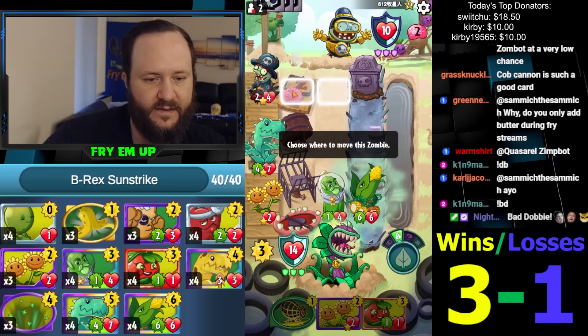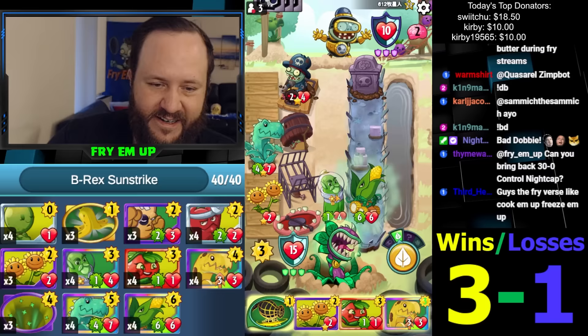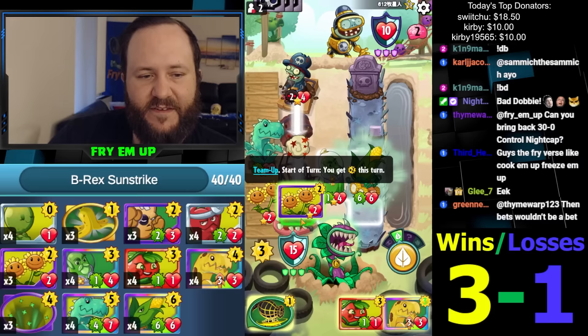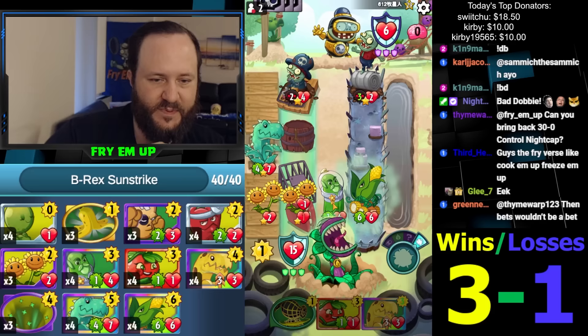She's got a 3-cost Bananasaurus Rex, which ironically we can't even use anymore. I probably should have not let him draw cards and just fronted the Captain Cucumber. Now what do I do? Just jump block with this so he doesn't draw a card — I think sacrificing a card for a card here is good. V-Rex plus this next turn? Oh, he's deadly anyway. But we're doing 4 — this will just proc the block. Can you bring back the 30 and out Control Nightcap? Yeah, I was thinking of it, it's on my deck list.